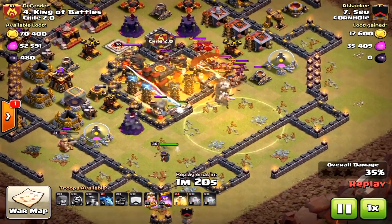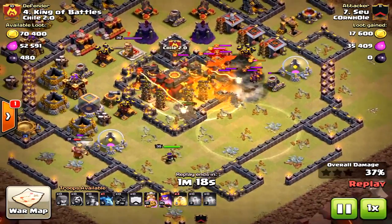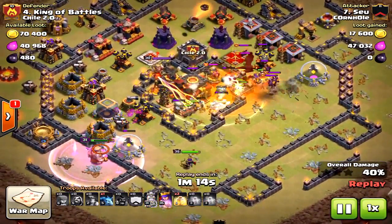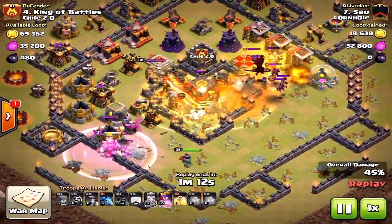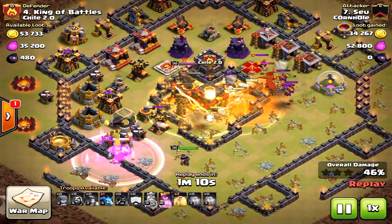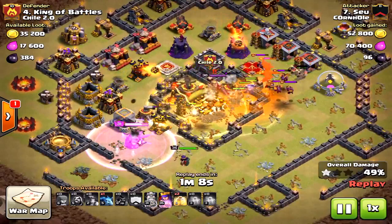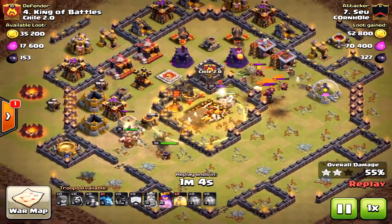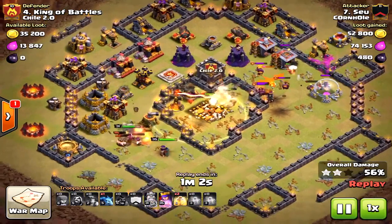At this point he's got a lot to contend with in the core. He could have brought a freeze spell because everything was clumped together and the clan castle was going to be on top of the miners, but he chose to bring five heals — and obviously it worked out for the three-star. Notice the king came back into the core at almost full health, and the queen still has her ability.